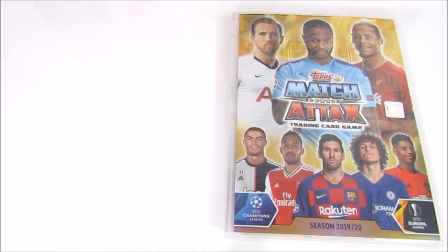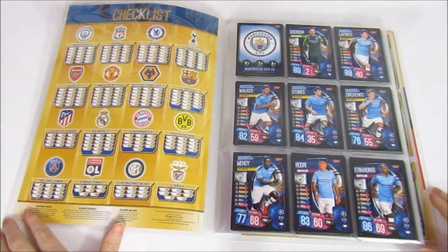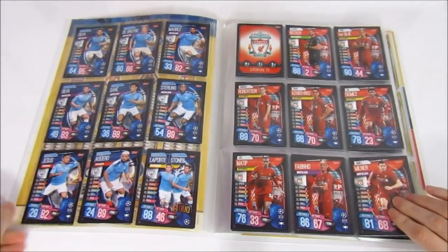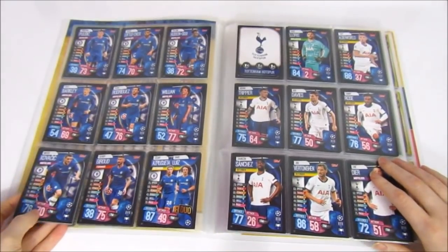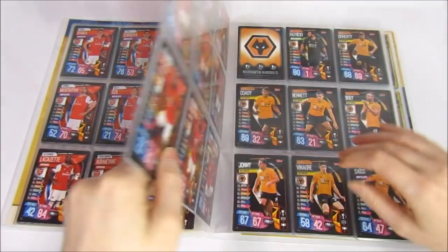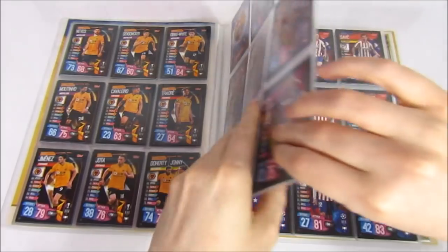Next up is the Match Attacks 2019-20 UK collection — the Champions League and Europa League collection. We're doing pretty well having opened quite a lot. We focus more on Premier League teams: Man City's base is complete, then Liverpool, Chelsea, and Tottenham — end of the Champions League teams. Europa League teams: Arsenal, Manchester United, and Wolves. Then European teams starting with Barcelona and the Spanish teams, then Bayern Munich and the German teams.